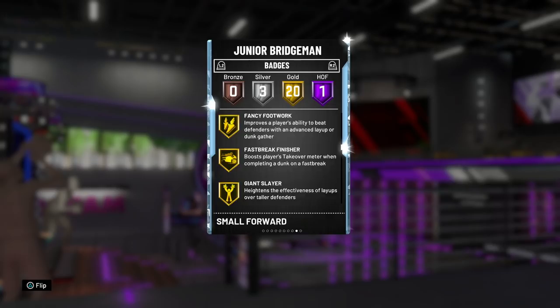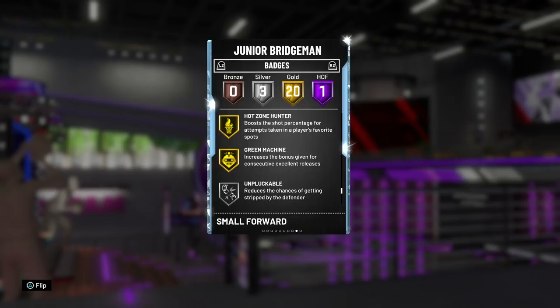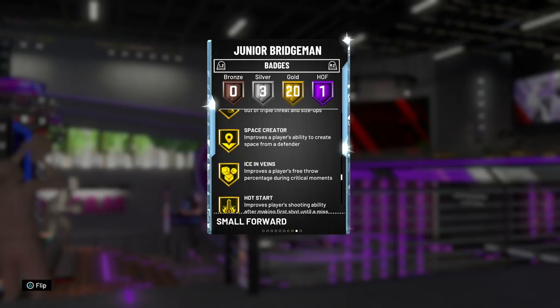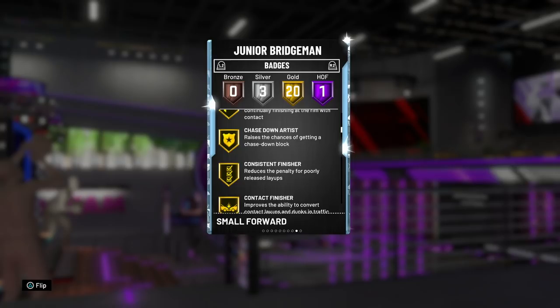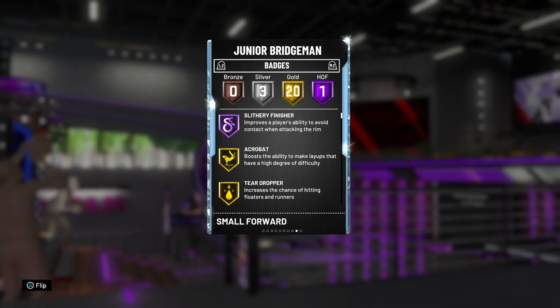As far as badge upgrades, he gains a Hall of Fame badge — Slithery Finisher — which helps a lot with getting blow-bys. And then 20 gold badges. Now I'm not really going to name them all, but going through them you'll notice two key missing badges some people might care about: Catch and Shoot, Dead Eye, and Quick Draw. Quick Draw — don't be too worried about it because he's got a pretty good release. But I was hoping he'd have at least gold or silver Catch and Shoot.